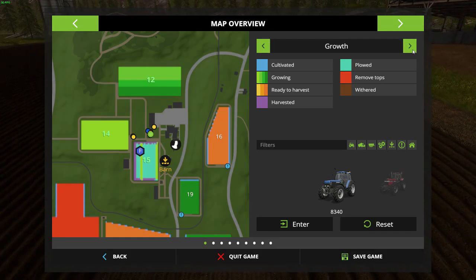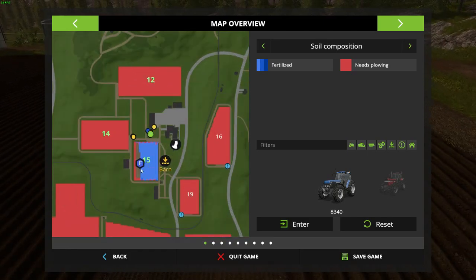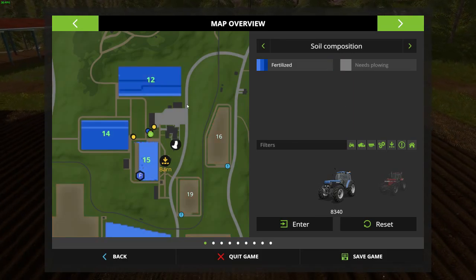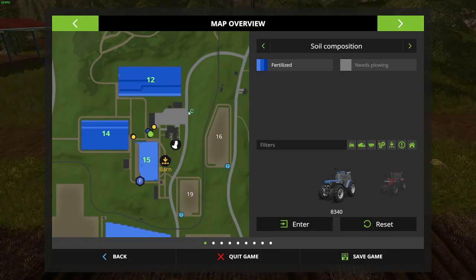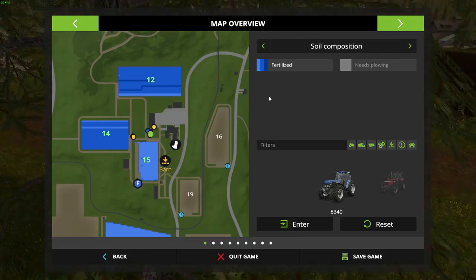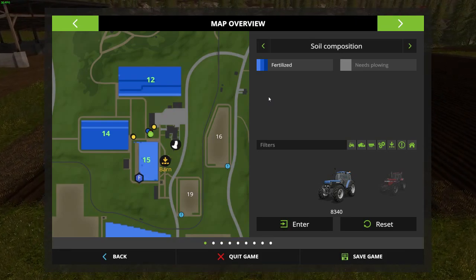To see what fertilizing stage you're in, click here on the right. Everything shows as red because it needs plowing, but since I already plowed my area I can switch to the fertilize view. If you click here the red is gone - that just means you still need to plow. Here you can see the three stages of fertilizing: stage one, two, three. That's how you check which stage you're in, though sometimes it's hard to see when crops are very high.